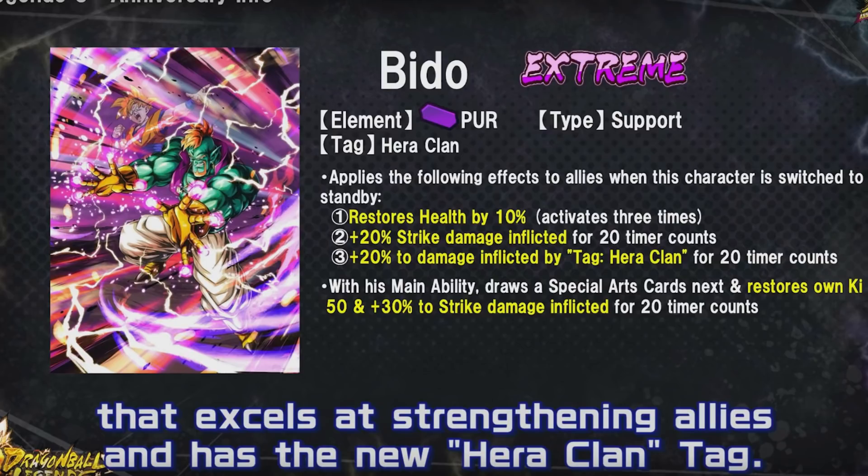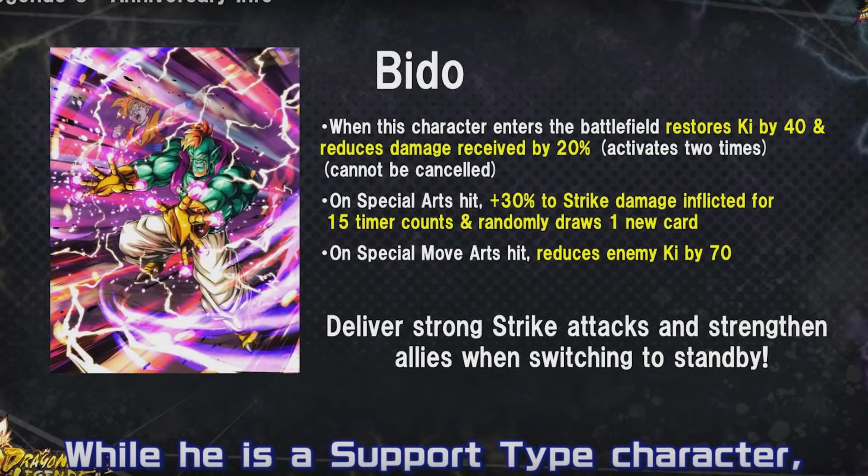With his main ability, draw a special arts card next, restore own ki by 50, and plus 30 to strike damage inflicted for 20 timer counts - a nice main ability. That special arts card will be important for other Hera Clan members; odds are Bojack benefits substantially. Part of his passives: when this character enters the battlefield, restore ki by 40 and reduce damage received by 20, activates two times. On special arts hit, plus 30 to strike damage inflicted for 15 timer counts and randomly draw one new card.